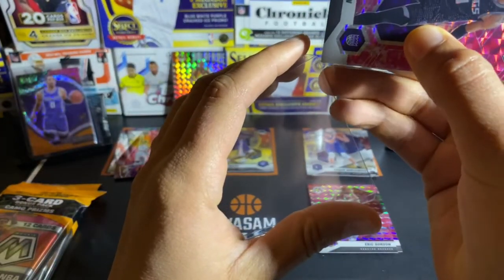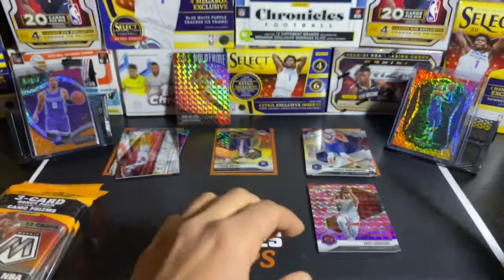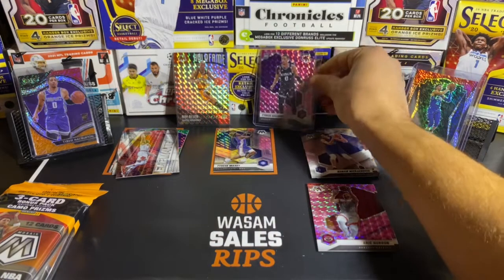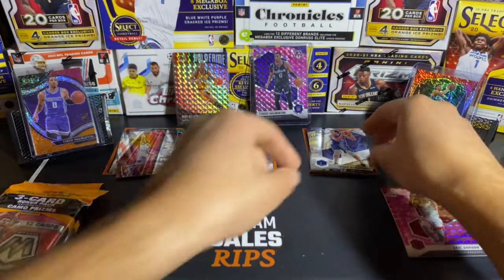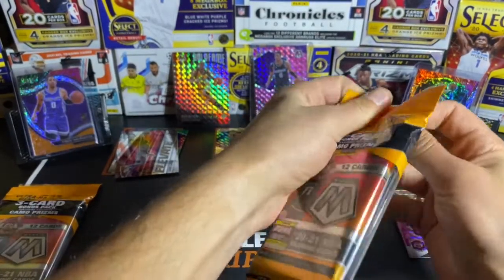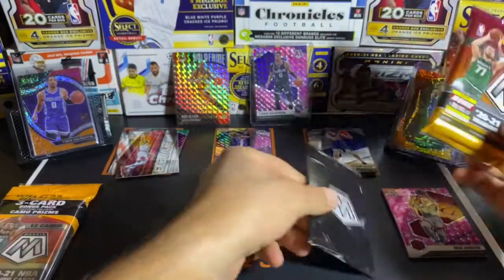Not a bad first pack — we got Ray Allen, we got Tyrese Maxey, and we got our boy Tyrese Halliburton. I'm a Kings fan, born and raised in Sacramento, so I'm trying to hit this. These Mosaic cards are beautiful in my opinion — the most beautiful cards I've seen so far from all the sets this year. They look a lot better than the Prizms in my opinion.